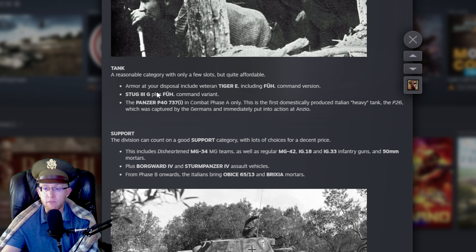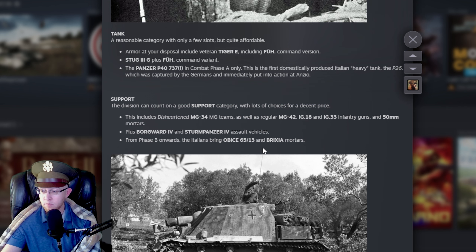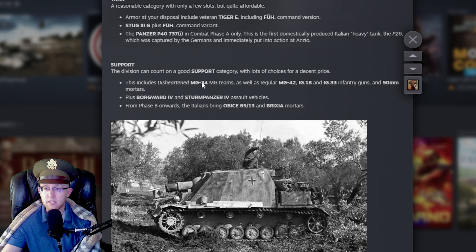Tank tab: reasonable category, a few slots but quite affordable. You have a Veteran Tiger E — probably double-vetted so you only get one to four of them. Stug 3, plus the Commander, and a Panzer P40 phase locked to A — the P26 is a really well-rounded unit, so actually an okay Tank Tab. Not big, but not bad either. Support: very good support tab. You get Disheartened MG34 teams, which are hopefully cheaper, as well as regular MG42, IG33, IG18, 50mm mortars. You get the Borgward IV remote-controlled bomb — that's awesome. And the Sturm Panzer IV, another assault gun. Phase B onward they bring the Obice 65 assault gun and more mortars.